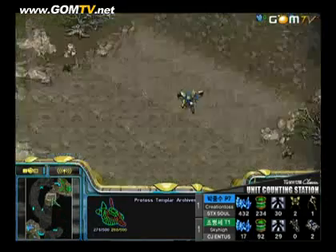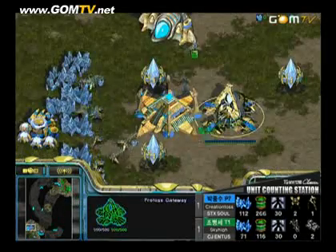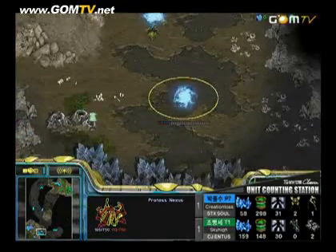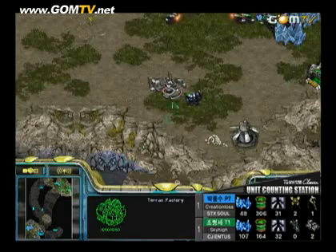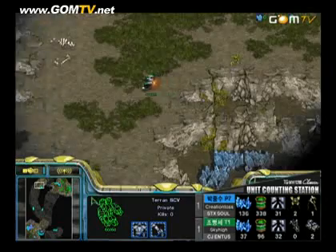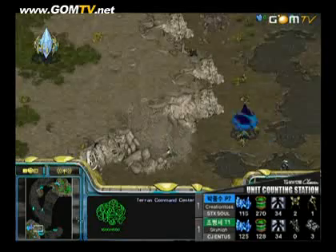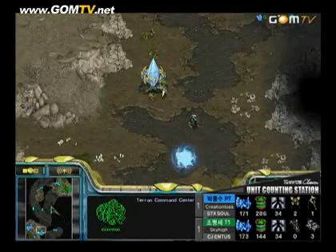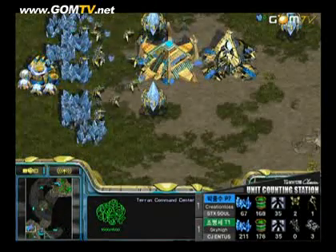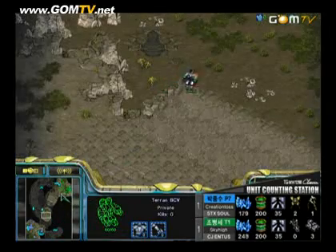You see the Templar Archives almost finished. It looks like he's going to do one DT, send that out, and follow that up immediately with a Nexus — which just started. This is a pretty good build. You don't see it all the time, but it's actually a well-rounded build. He basically used the Dragoons to try to slow down the Terran from expanding. He's assuming that if the Terran is going two-factory, he can wall off with the pylons and use the DT. He's making the Stargate right there, so he's not really worried about being spotted — he's going for fast arbiters along with the DT.